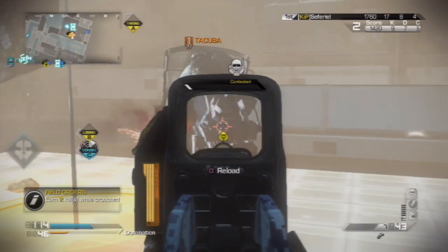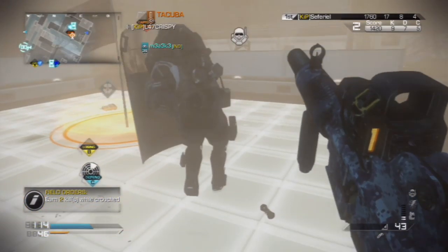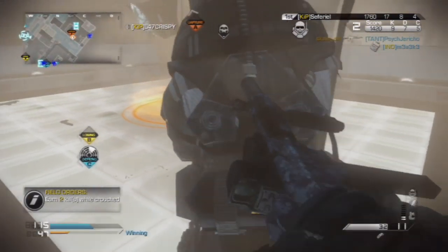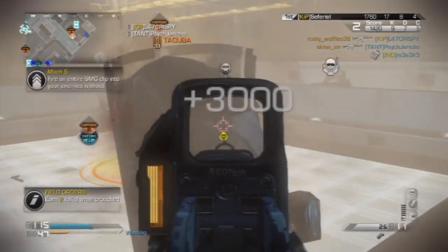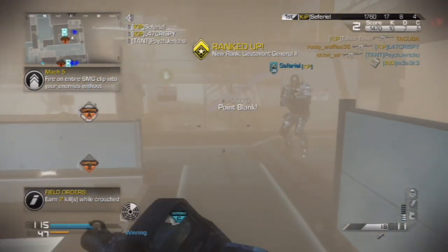I recommend getting right up in his face and unloading your entire clip. The strategy is: attain a Juggernaut Recon, throw it down, let your enemies take it, try to flank around the Juggernaut, stun him once or twice with concussion grenades, then get right up beside him and unload your entire clip right into his back.